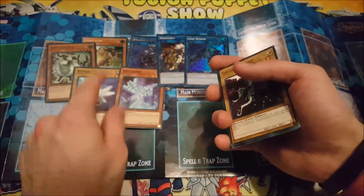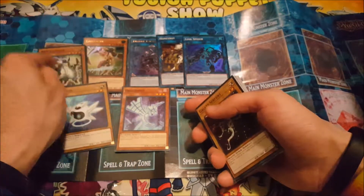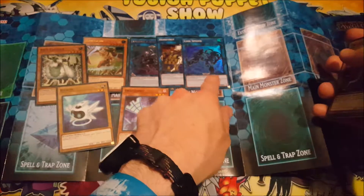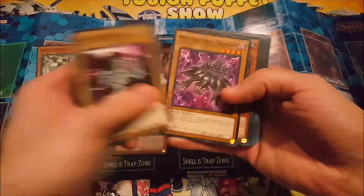All of our link monsters, plus Link Slayer, Ram Cloud, Bitron, and Draconet, are all Cyverse type, which are used to summon monsters like Honey Bot. We've also got some great reprints.